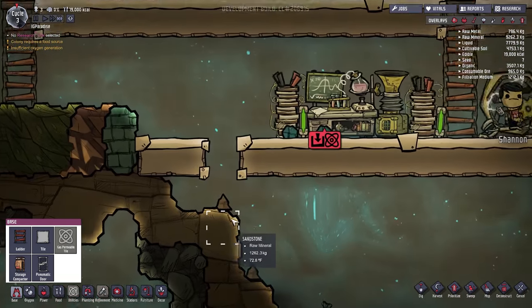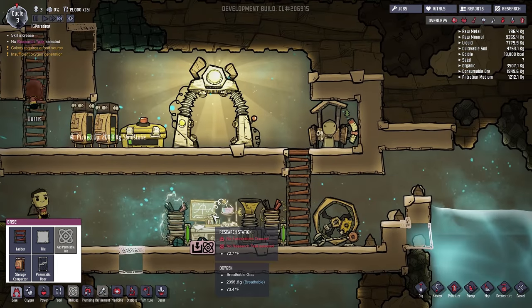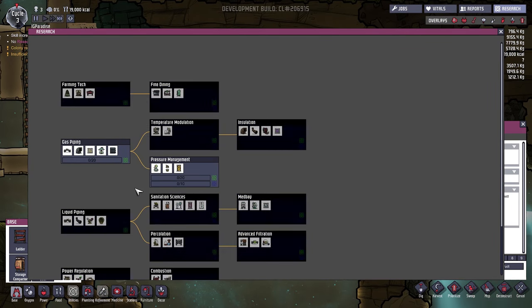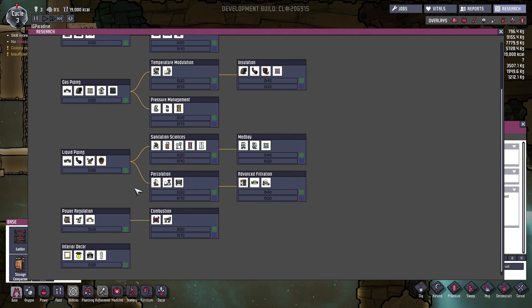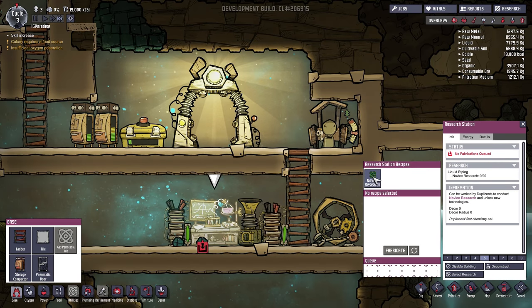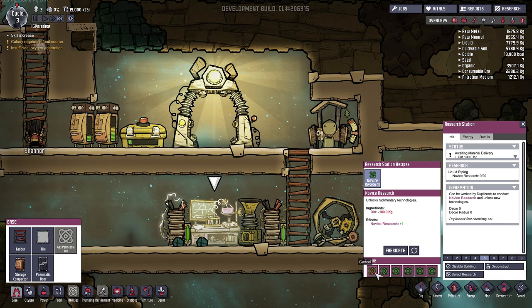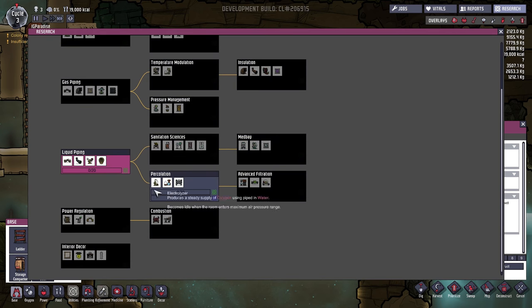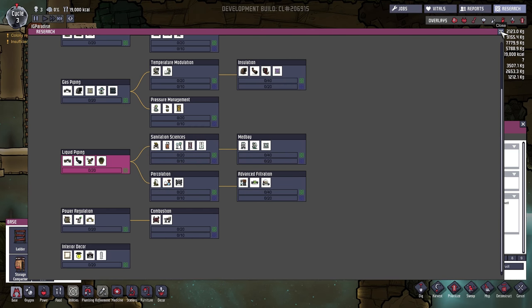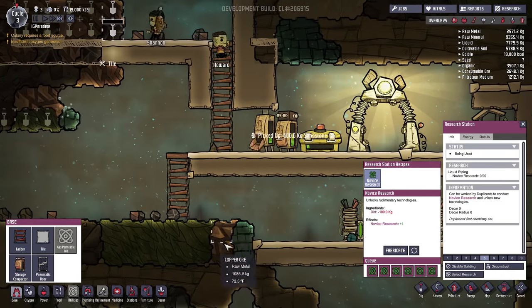We got the seed — okay. Sandstone, we don't need that. So this needs open research. The first thing I want to do is get sanitation stuff because they're going to get dirty and diseased. We'll go to liquid plumbing, hit novice research, and fabricate. We'll queue up getting possibly six research points, which will add to the 20 we need. Once we reach the end we'll unlock all of those and get access to other things that are going to be super fun.